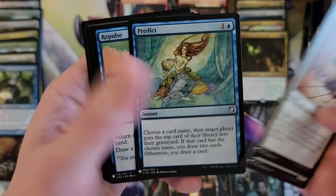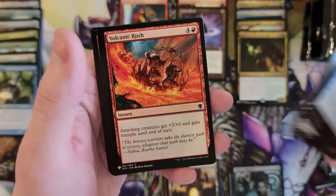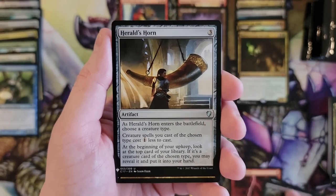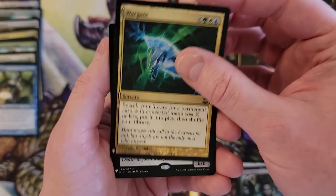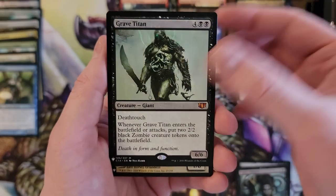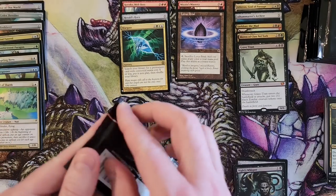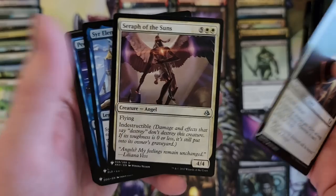Let's see what else we can get in the next eight. Predict. Jungle Barrier. Herald's Horn — you are at a level that you're going on top. Wargate. Nice pack. And a Grave Titan — this is a good pack, sheesh. That's mythic, right? Yeah. And then a Wall of Shards from Cold Snap. This product is so wild. Hope they do it again at some point.